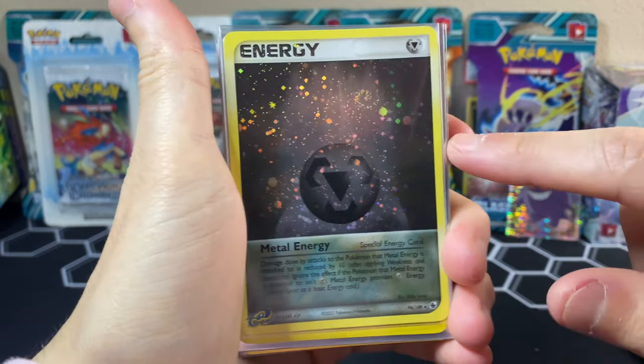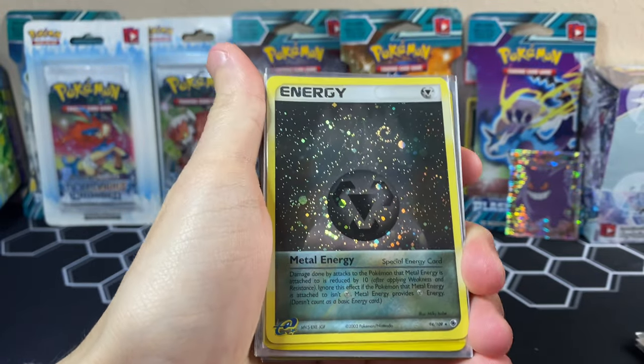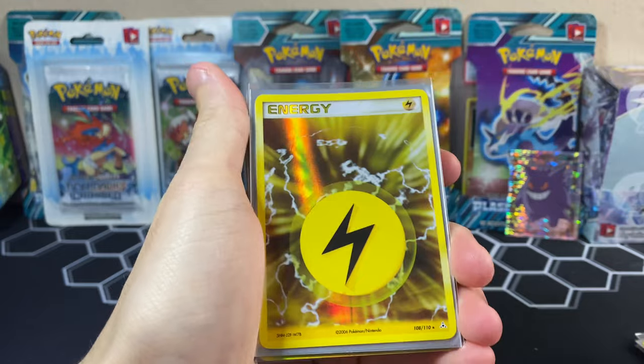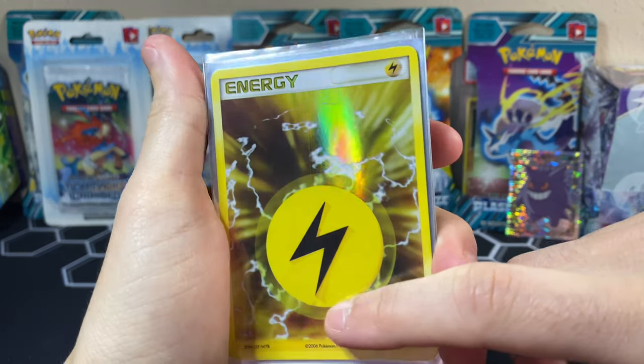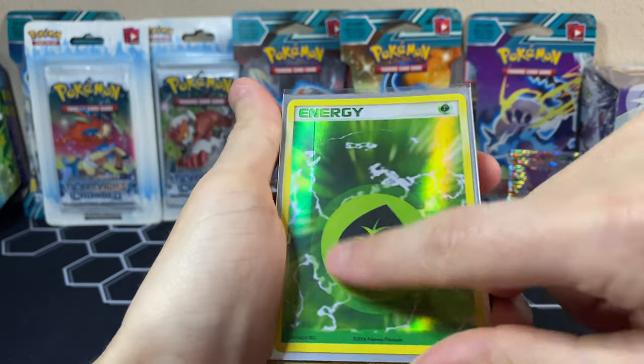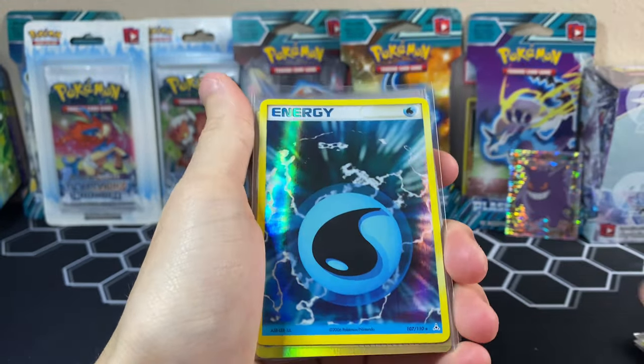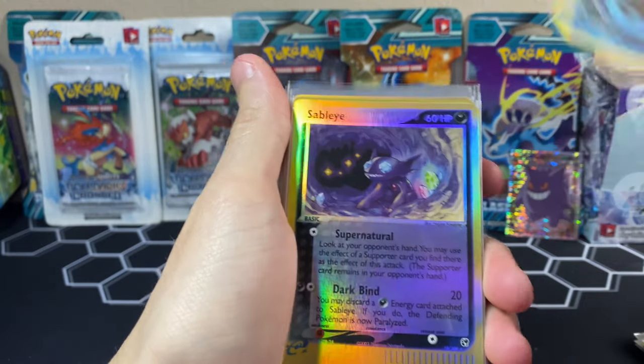Look at that swirl — this is awesome. Maybe I'd consider grading this one, but not the others. These have a lot of vertical print lines going through them. We got Electric. You can obviously tell I know my fair share around EX packs — I have a lot. These are all cards I have pulled.